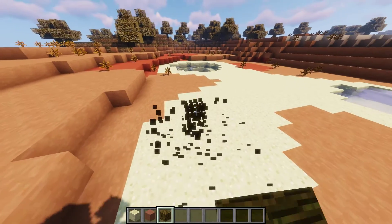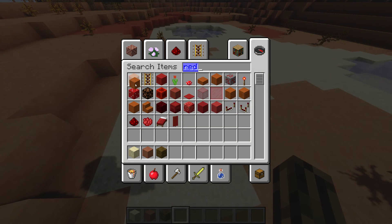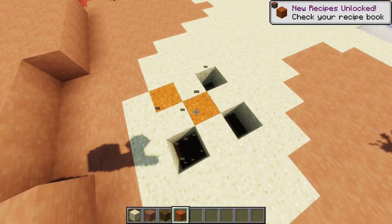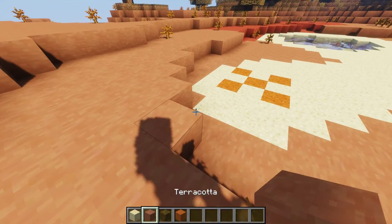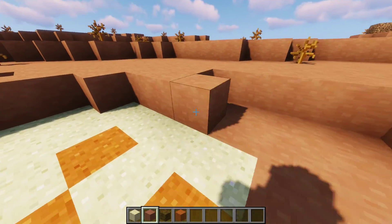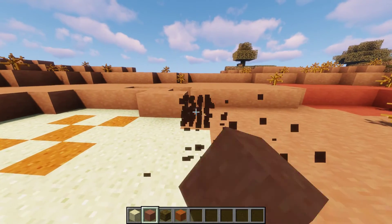I'm having second thoughts about putting a tree there. What I want to do is... just because I made that plus sign, it's going to be a little treasure alcove with one of these bad boy caves over it. Yeah, that's going to look cool.